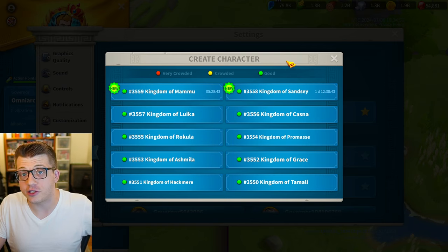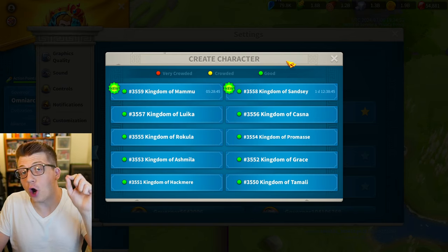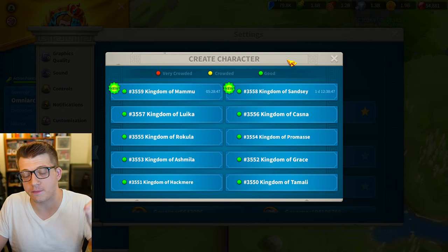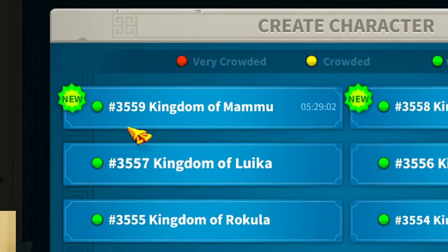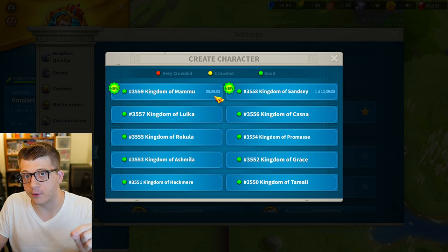The good news is that unless you go in and change this manually, the game will most likely automatically put you in the newest possible server. At the time of recording this, the newest server is Kingdom 3559, which has only been open for five and a half hours.